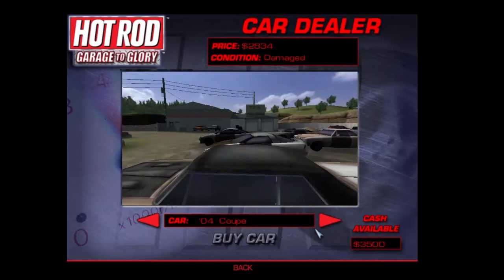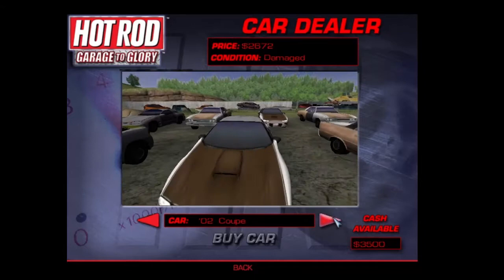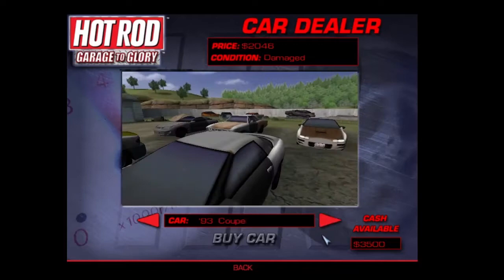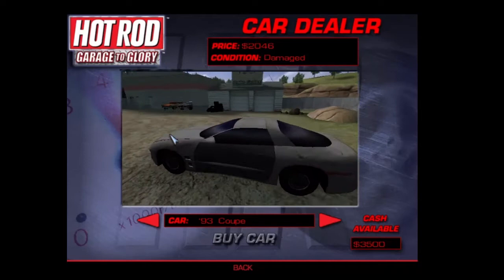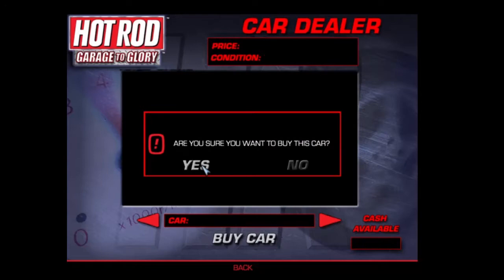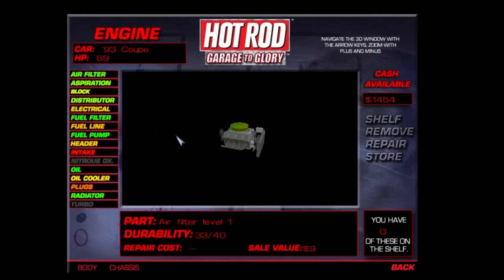Damage. We got another Firebird. This one was 26 and the one back there was 25. I think we'll go with the 93 Firebird. Make sure you want to buy this car — yes, we are done here. Well, it's in damaged condition. Let's see what the engine's like.